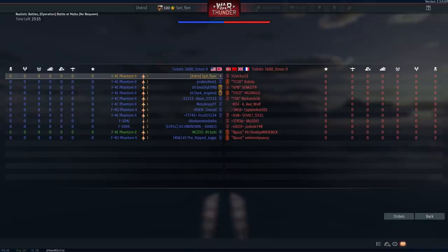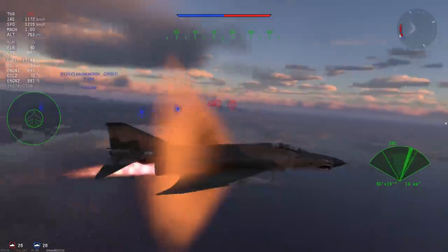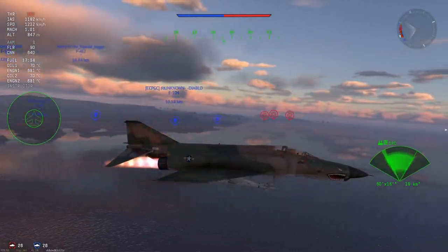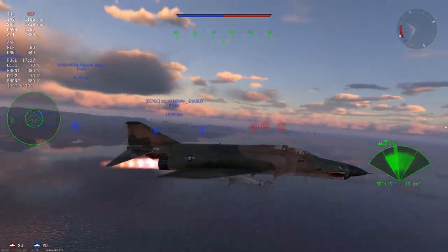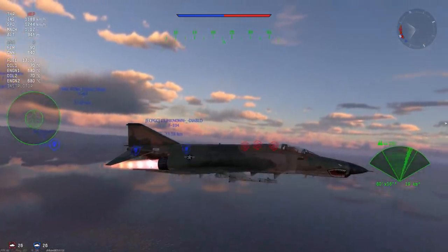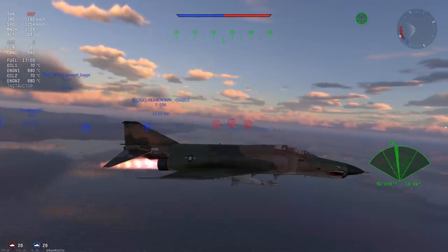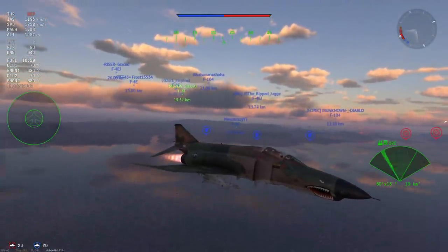What I do in the Phantom is go off and climb. You need to look for a spot where your enemies are not going to be so you can have a little bit of an altitude advantage. Most importantly, you just want to be above most of your opponents but level with some of them, and that will give you some opportunity to use those AIM-7s.